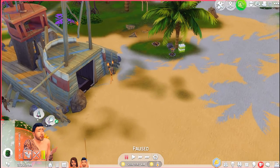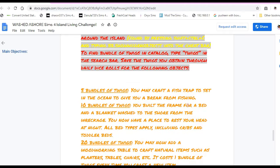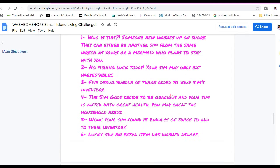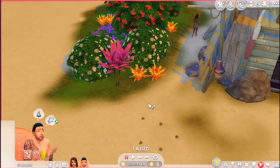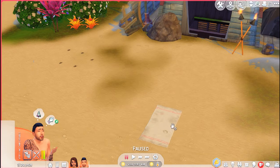It's after nine, so let's get our first dice roll. We get a three — three means five bundles of twigs added to your sim's inventory. I was actually hoping for a one to get a new sim, but that's okay. So that's five bundles of twigs, and our Washtashaw item today is a beach towel.